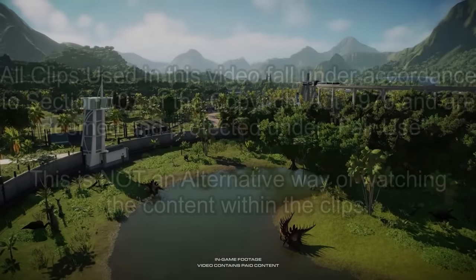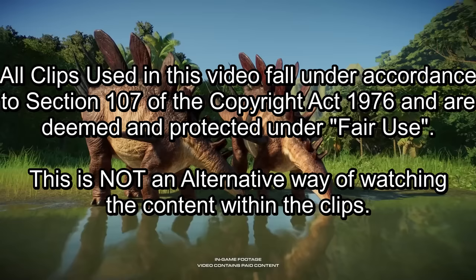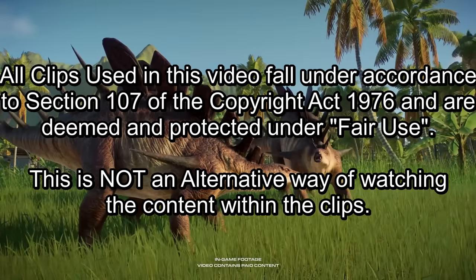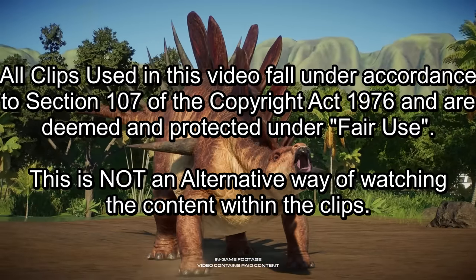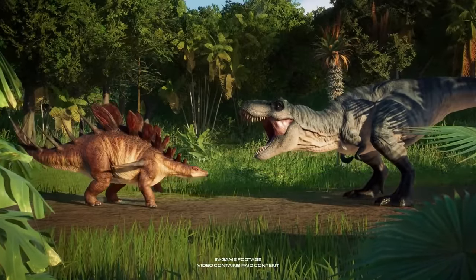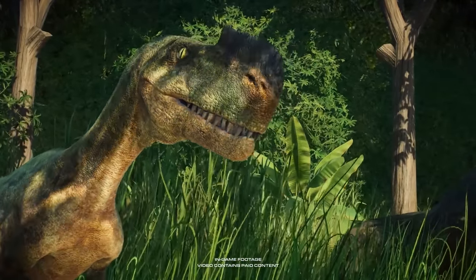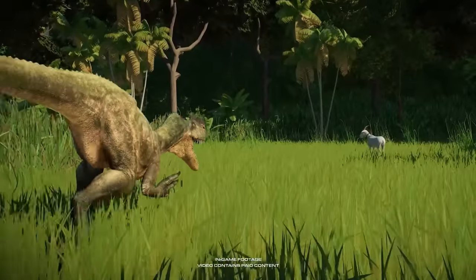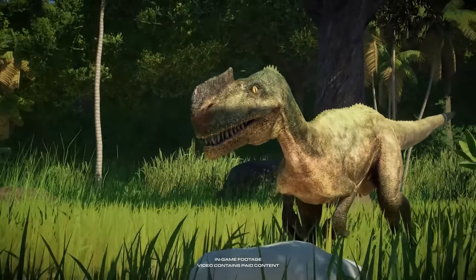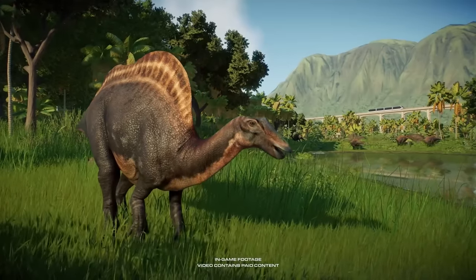Hello ladies and gentlemen, and welcome back to another Jurassic World Camp Cretaceous Hidden Adventure video. Today it's something slightly more darker than usual. Hidden Adventure is out and along with it comes a multiple choice styled game episode where we get to take control of the characters from Camp Cretaceous and potentially even get them killed by making the wrong choices.